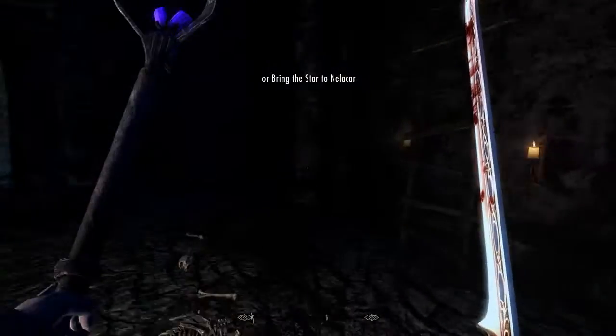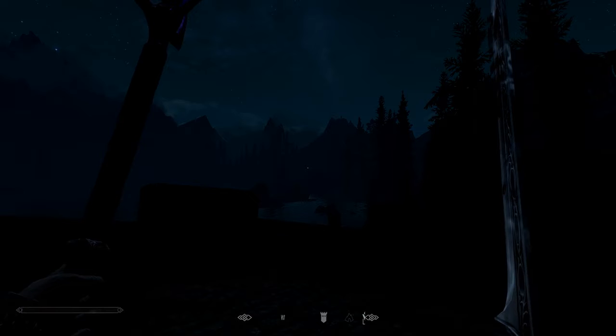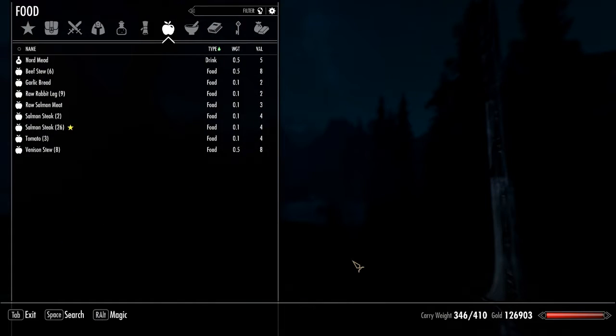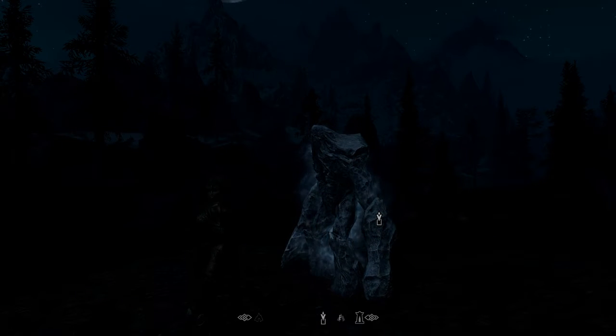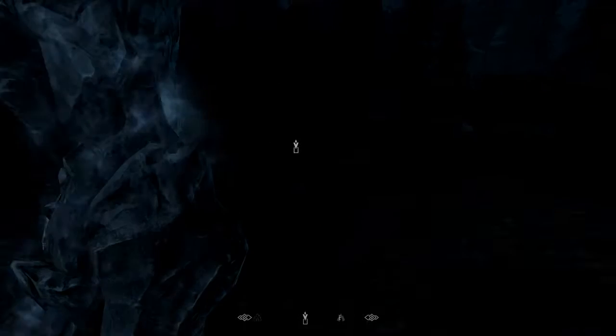Bring the star to Nelacar — or to the Priestess of Azura, but then it will be the white star, which can only trap human souls, so that's not quite as useful to us. We won't do that. Frosty has decided to come out as well — thank you for your service. What does it say? We need to go in here again? Makes no damn sense.